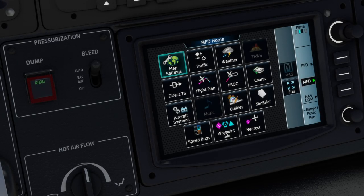Navigraph updated their chart system and added a plugin that allows you to import your flight plans directly into the G3000 — found in, for example, the TBM 930 — and the G5000 suite found in the Cessna Citation Longitude, and soon to be the Citation X Plus. Today we're going to talk about how to get it set up, and it's actually pretty straightforward. It's a pretty awesome system, so let's go ahead and get started.